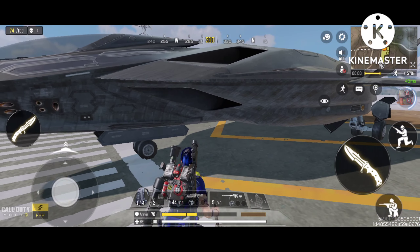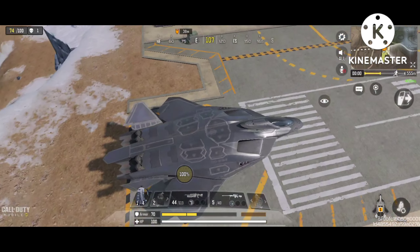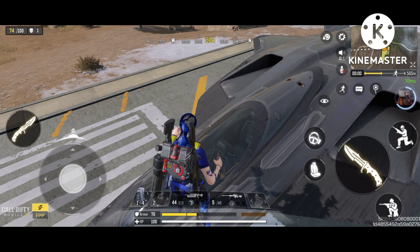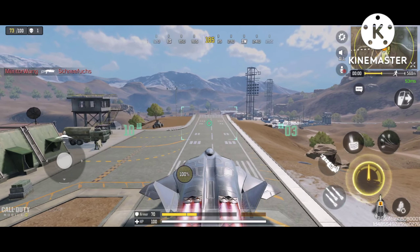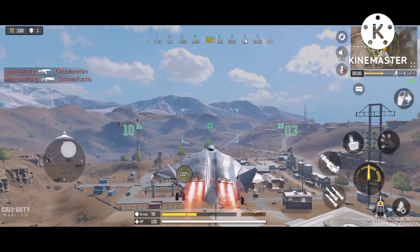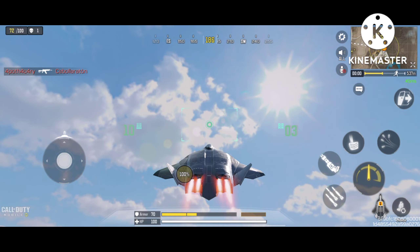So guys, this is how it looks when you're sitting in it. Unfortunately we will not be seeing the interior as we will be flying it in TPP. So let's take it in the sky! Guys, it's so cool — I was so excited. Is that another jacket plane?